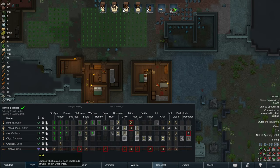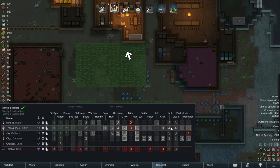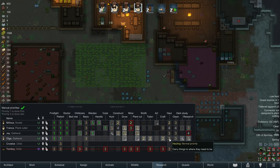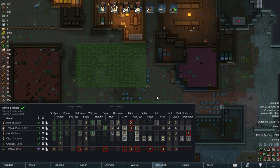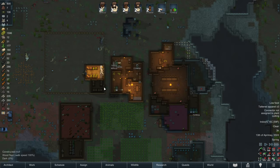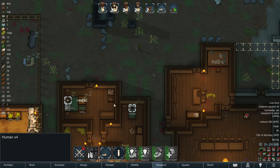Let's see who's prioritizing cleaning. I think everybody in this colony is currently prioritizing hauling over cleaning, and we might want to set one person to do the opposite. For example, we have Minyaka hauling before she's doing cleaning. What if we switch this around and have her on priority 2 clean, priority 3 haul? We'll see if the base gets cleaned up a little bit - we'll keep an eye on Minyaka throughout the day.